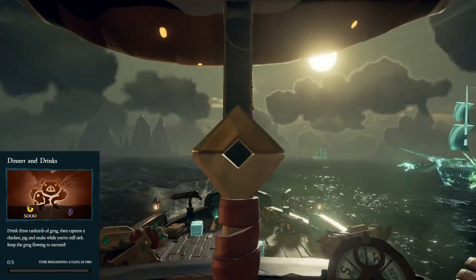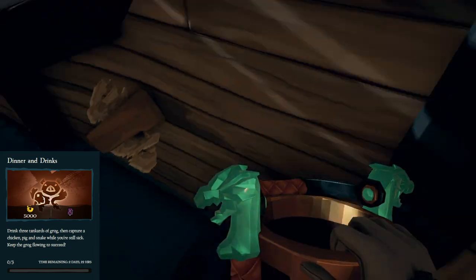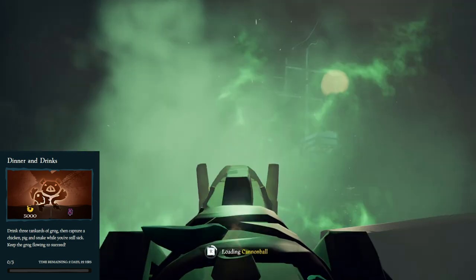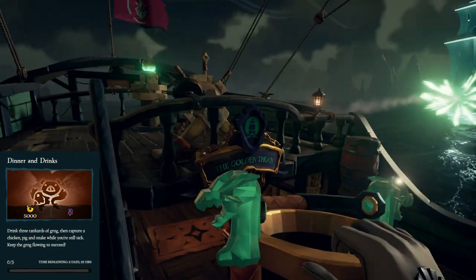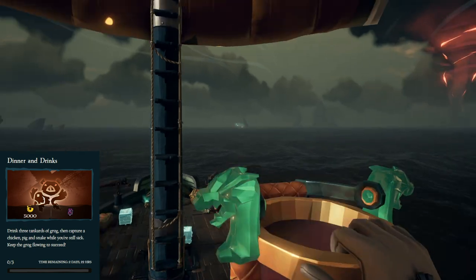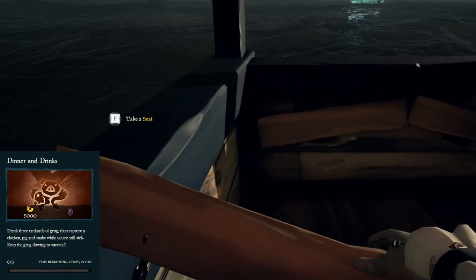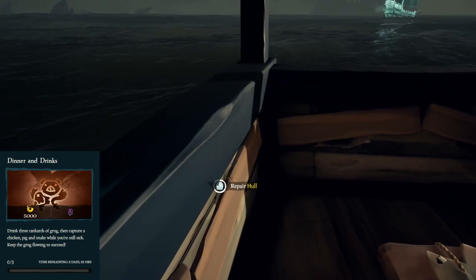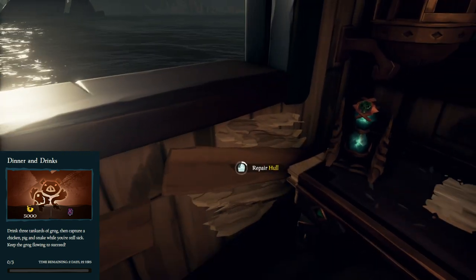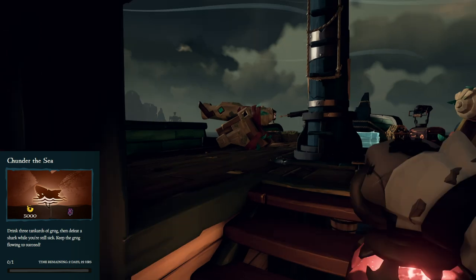For Dinner and Drinks, you need to drink three glasses of Grog and then capture a chicken, pig, and snake. Frankly, you only need to do four of the six challenges to get everything, and I would say skip this one — it's kind of a pain. You'd have to go to the Merchant Alliance, purchase one of their voyages, put it down, then get lucky enough to get all three types of crates, pick them up from the merchants, go to a minimum of two islands — because islands can only have two of the three types of animals — then drink your Grog and chase and catch the animal.